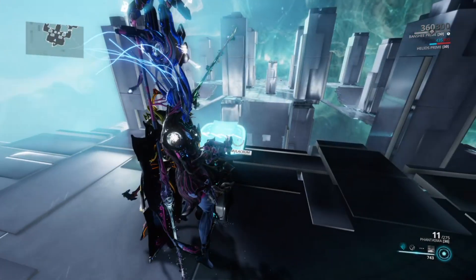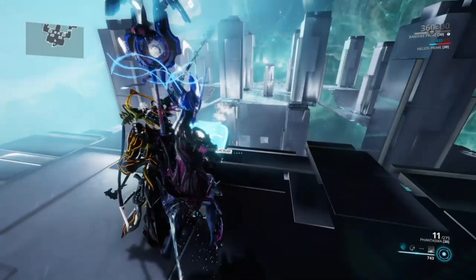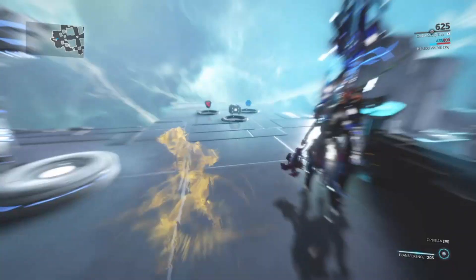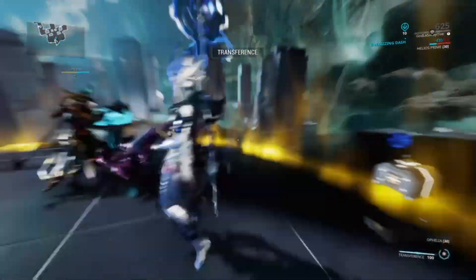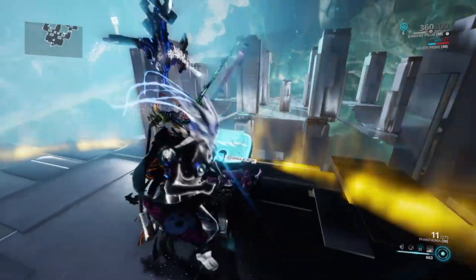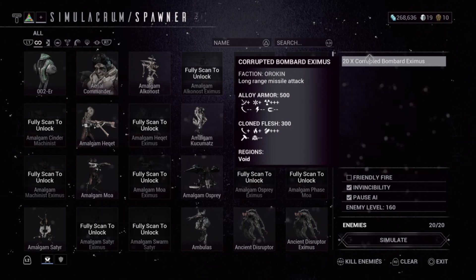With a Trinity Specter you won't experience energy problems and won't run out. Alternatively, you can run Zenurik to get energy as well. But this build is mainly for group content, endgame, and long survival missions.